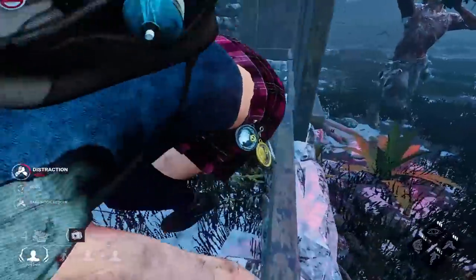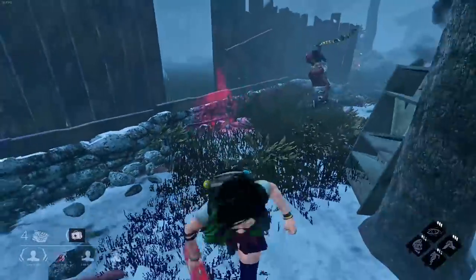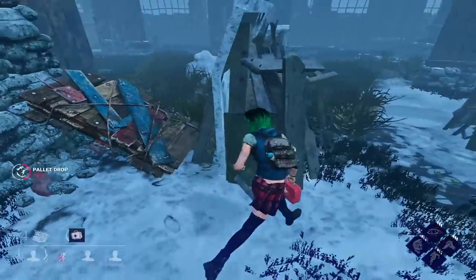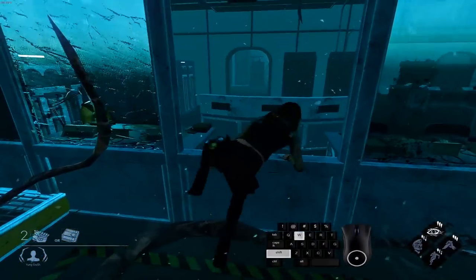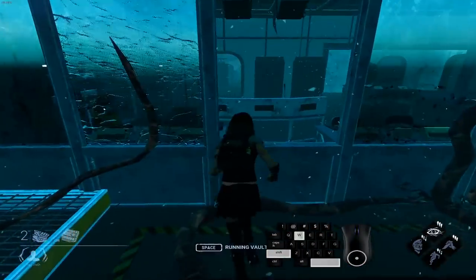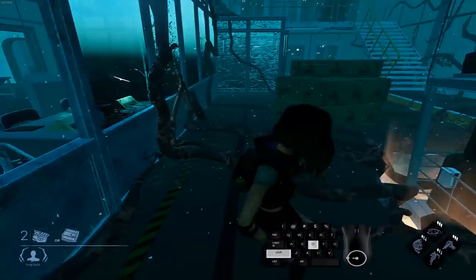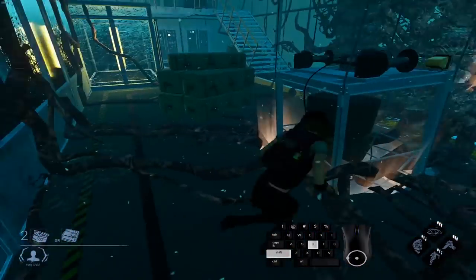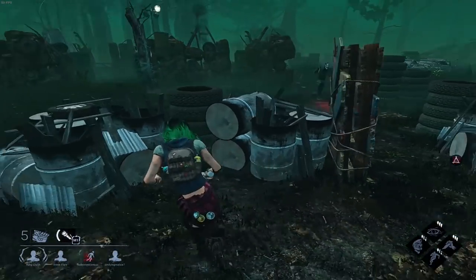Tip number four — I did a whole video on fast vaulting which I'll link in the description, but this is specific to vaults where you literally flick your screen left then right as fast as possible to get a really fast vault. Hawkins is a good example. Just W in, flick left-right — or the other way depending on your angle. It's a great habit to build even if not completely necessary on every window, because sometimes it's the difference between going down in two seconds versus ten, and buying your team those extra seconds is worth it.